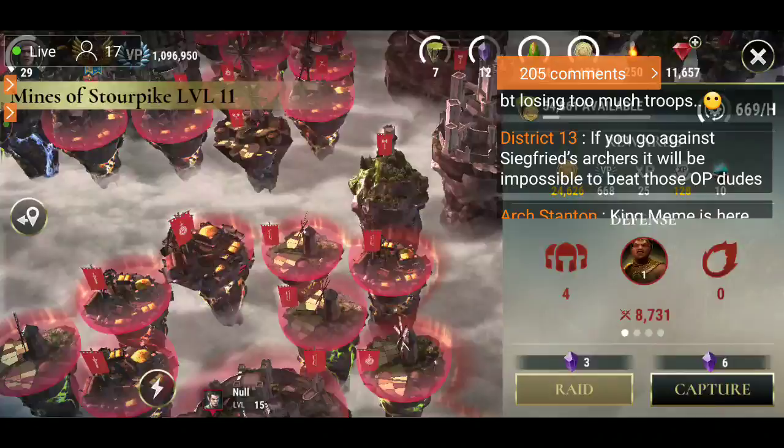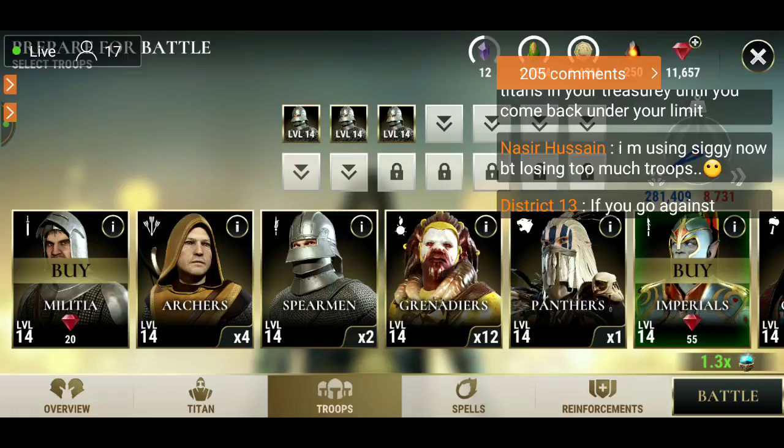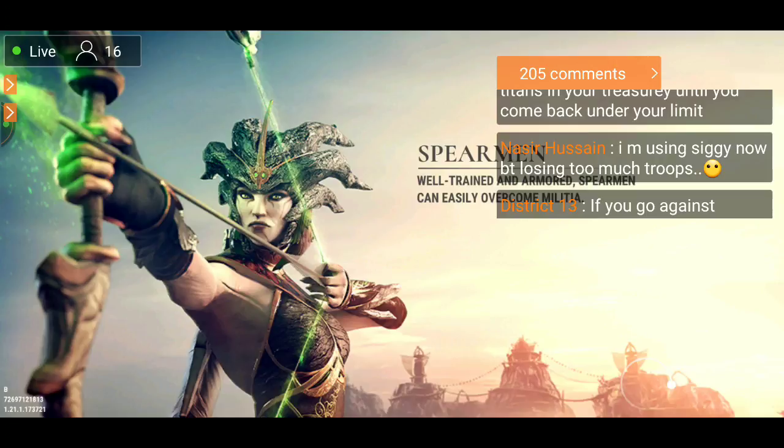Secret archers are impossible to beat — no, you're wrong. All you have to do is have cavalry racks and just dump skellies everywhere and they do all the work for you. I haven't done it myself in this season but I've seen other videos. Troop loss is part of the game now.